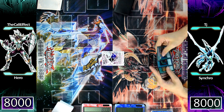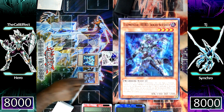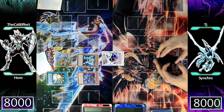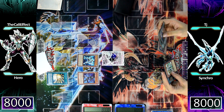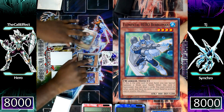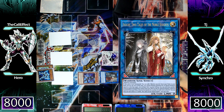I'm going to win the dice roll and decide to go first, because winning the dice roll and going first is probably the most miraculous thing you can do in Yu-Gi-Oh! I'm going to normal summon Elemental Hero Solid Man and use his effect to special summon Elemental Hero Shadow Mist from my hand to my side of the field. That triggers Shadow Mist's effect to add Masked Change from my deck to my hand.